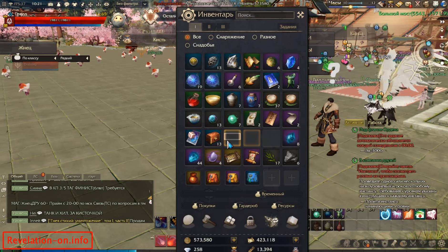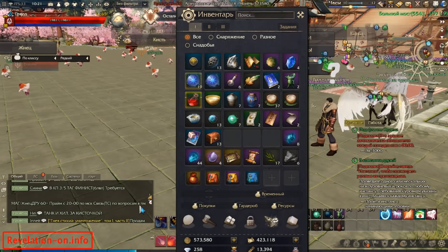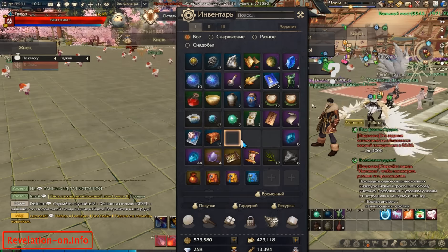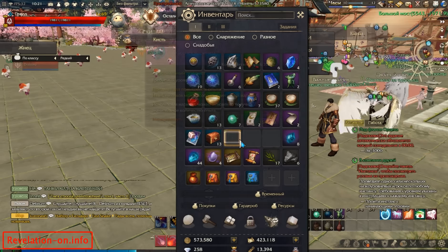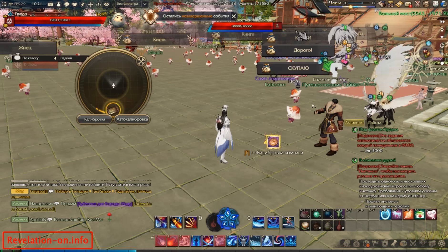To see what you can get from all of these items, go to the site linked in the description below. There will be full information about what those items can contain.